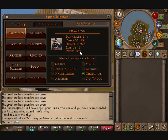Also, the cost of a unit not only determines how many squad resources it costs to put on your squad, but when it's killed by an opponent, they get that many command points in return for killing your unit.